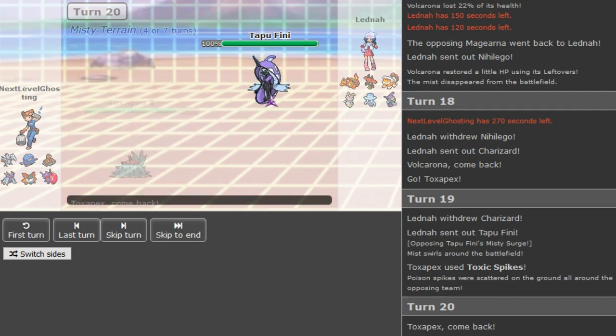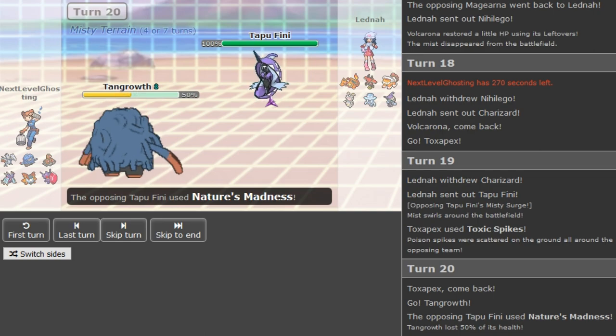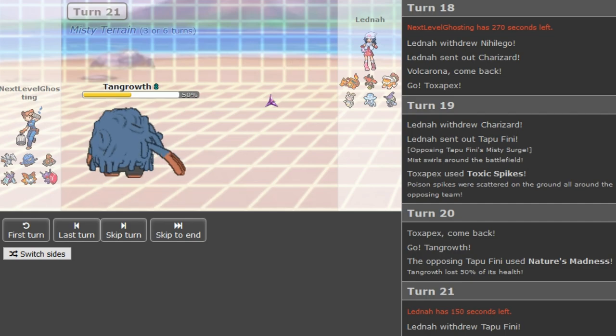He switched the Zard out earlier on the Pex so I don't think the Zard can touch the Pex. You have to go into Zard here I guess, and then Nihilego again. You have to go Nihilego before you go into Tapu Bulu or Tapu Fini so you can get rid of the T-Spikes. If Misty Terrain is up you shouldn't get poisoned, but Misty Terrain ends soon.